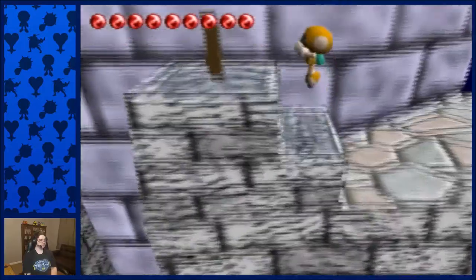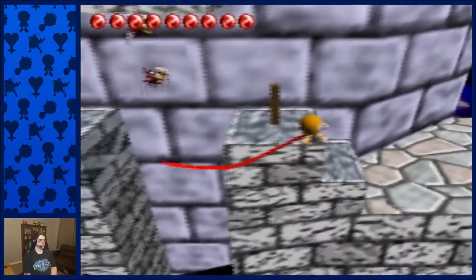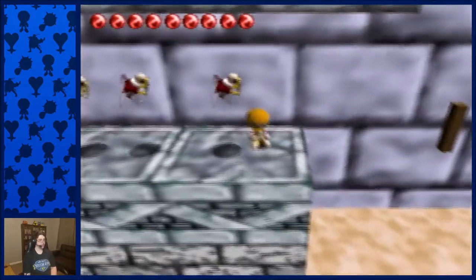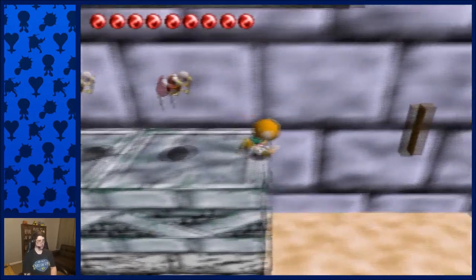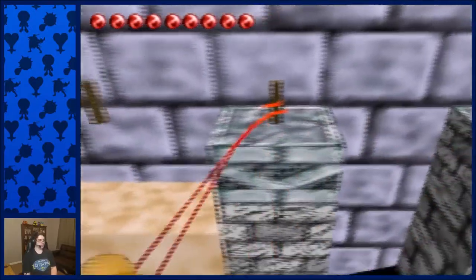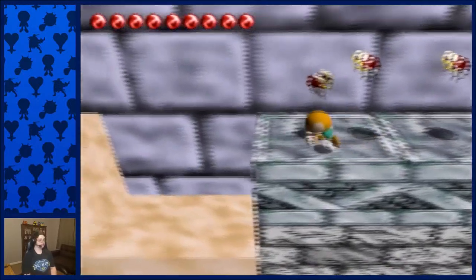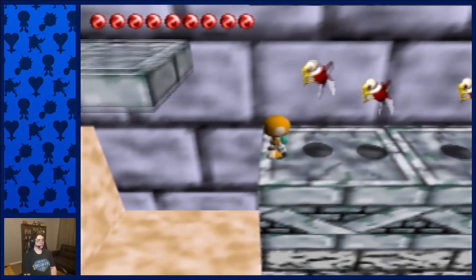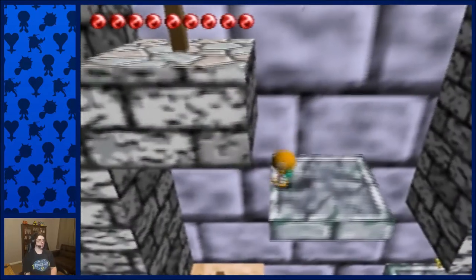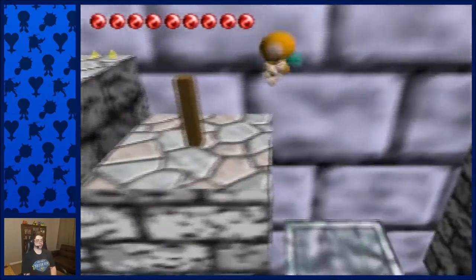Moving along, you want to come up to the corner of this and do sort of an arch — not too big of an arch or you won't reach the pole. Do a little bit of an arch, grab this pole, and when it hits that point it'll actually make your tongue slightly longer than if you had done a straight grab. If you do a straight grab here, you don't have nearly enough distance to make it up to this. Once you come over here, there's a cycle, and if you're on the perfect global cycle it will be down immediately — that's the end of the cycles for this section.